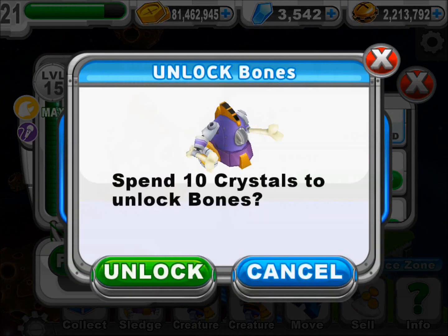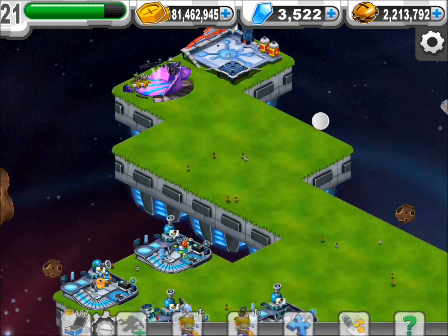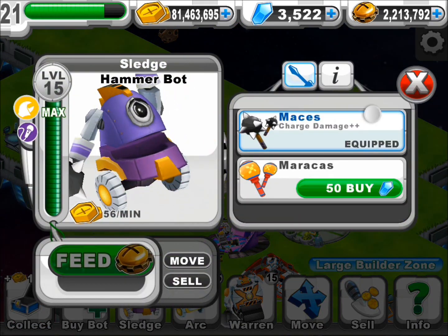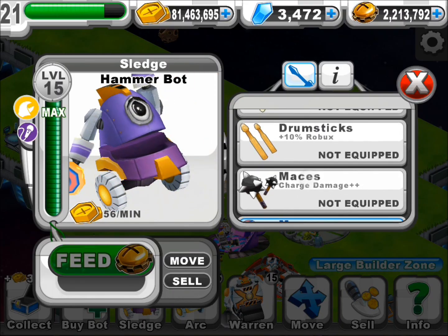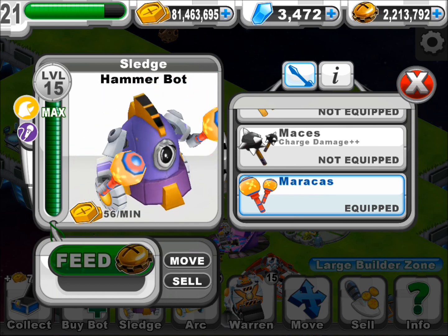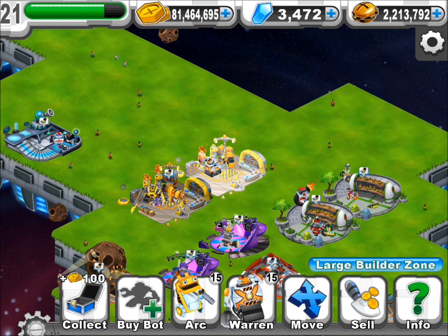The equipment is: mazes, which does more damage, drumstick, drumstick, mazes, and then the maracas. So that's it guys. Hammer bot is level 15, and once again it's the performer bot and the builder bot combination. Thank you for watching and I'll see you guys next time, peace out.